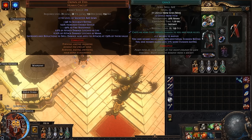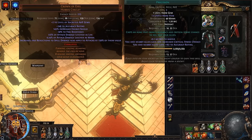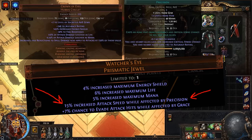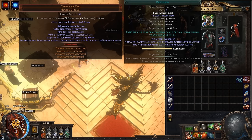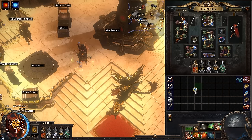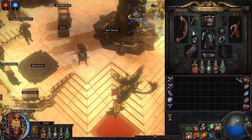For the auras, we have Purity of Elements, Grace, and Precision at level 1 with an Enlighten Support — level 2 or 3 doesn't matter. If you want more dodge chance, buy a Grace level 21. If you want more resistances, put quality on your Purity of Elements. We use Precision to trigger special Watcher's Eye modifiers, such as 50% attack speed while affected by Precision, which is optional.